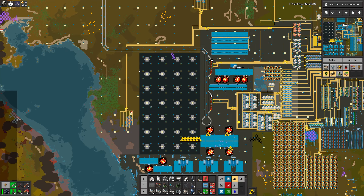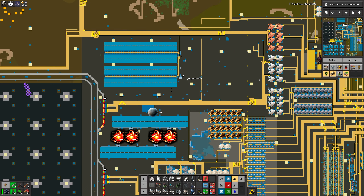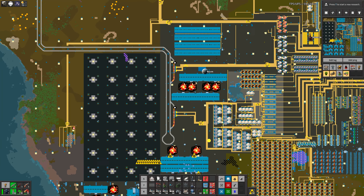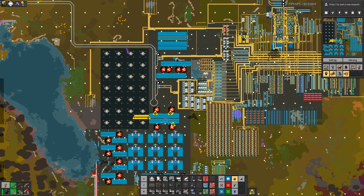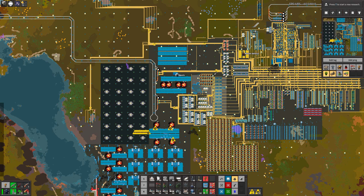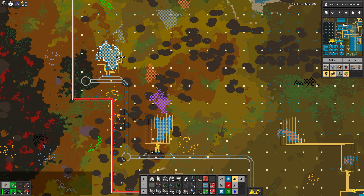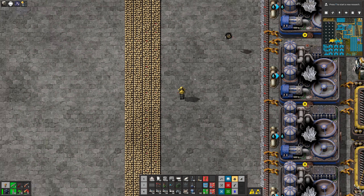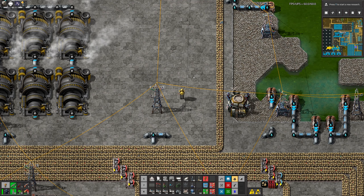About resources: we started over here and mined some patches as I showed you at the beginning, then moved a little bit up, then even more up, then added more patches. After many, many smelted ores we ran out in the decent nearby area, so we needed to build rail tracks and bring ores from more distant patches over there - but these are huge because I set the game to produce big and rich patches.